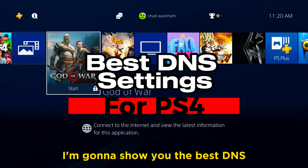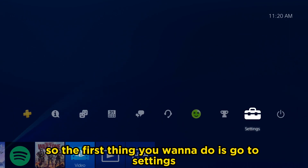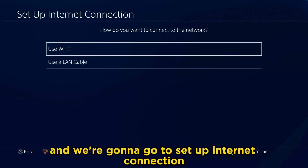In this video, I'm going to show you the best DNS settings for your PS4. The first thing you want to do is go to Settings, then go to Network, and then go to Setup Internet Connection.